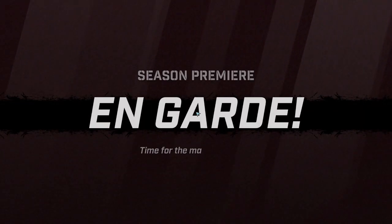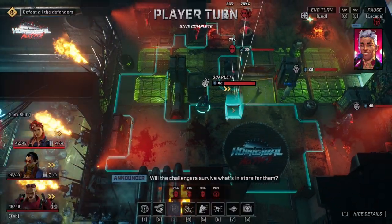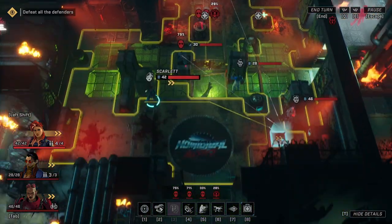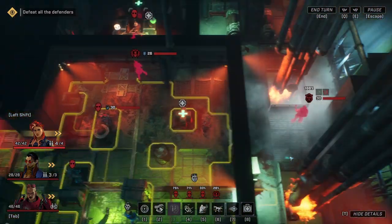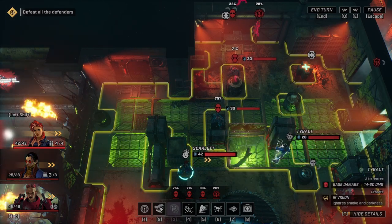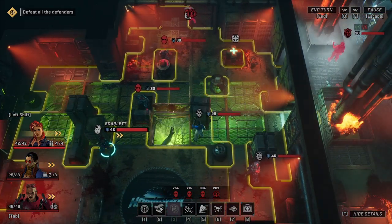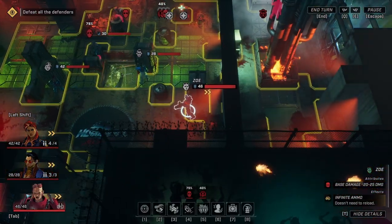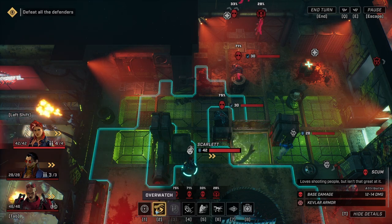Alright, season premiere. So we're being thrown right in — I actually don't know if this is a tutorial, this just might be like a 'jump in the game and do your best' situation. We have Scarlet, and I think Tybalt — I'm probably pronouncing their name wrong — is on our side. So we have Scarlet, Tybalt, and Zoe. And these guys are bad lads. This game is very loud, I'm gonna turn it down a little bit.